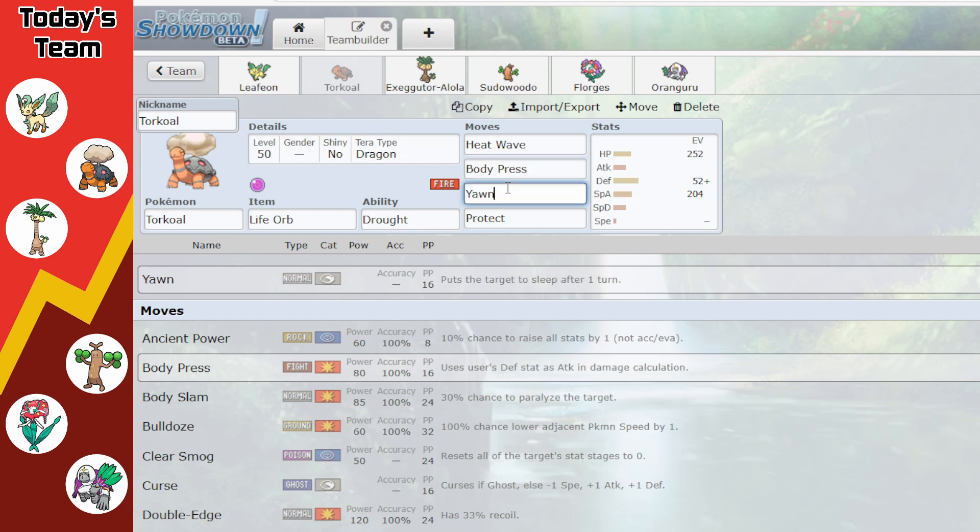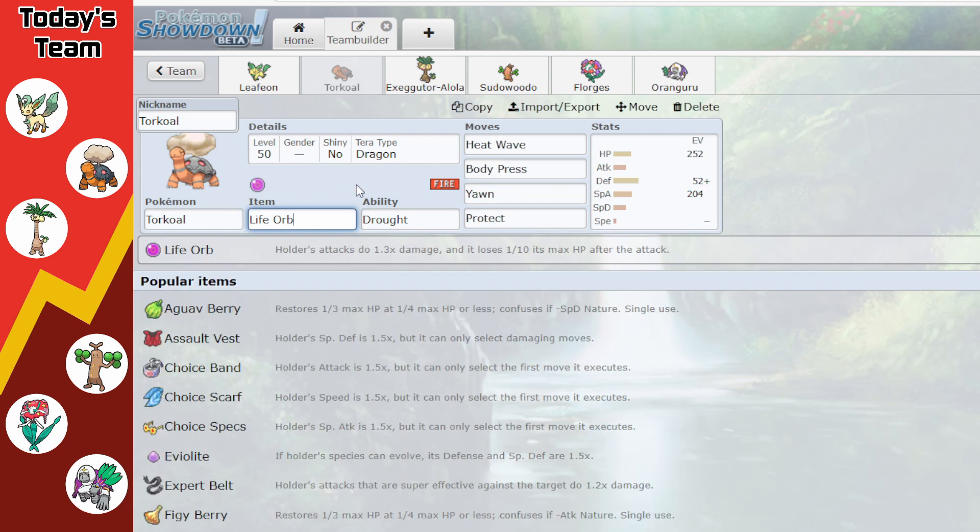To open some opportunities, we have Yawn. The idea is to lead Leafeon and Torkoal, protect with Leafeon, Yawn into an opposing Pokémon, and hopefully put them to sleep so we can sleep sweep with Leafeon. For extra damage on Torkoal we have Life Orb for a 1.3x boost at the cost of a tenth of our HP every attacking move, and we have Tera Dragon just because Dragon gives us a lot of good resistances.